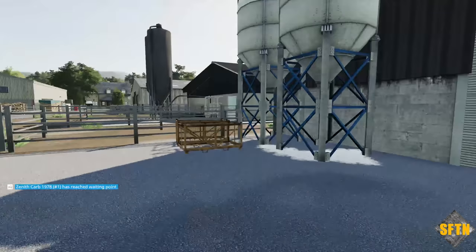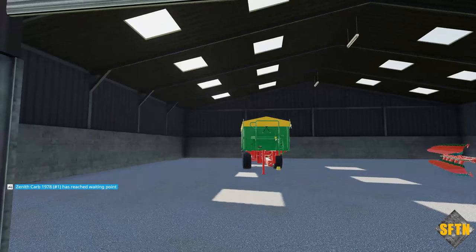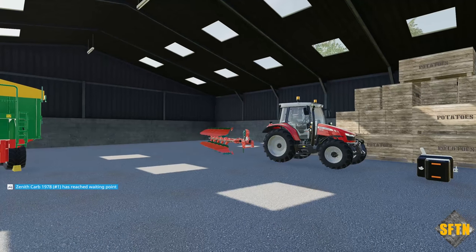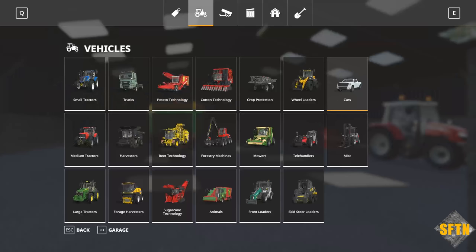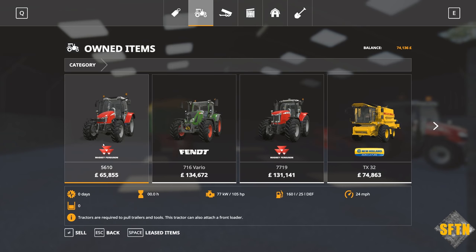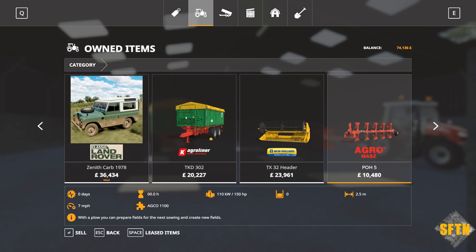Yeah, we've still got a lovely blend of old and new — old buildings alongside brand new shiny buildings. Let's have a look at what's in here equipment-wise. We've got a few things — we've got a Massey. We're always going to start with a Massey. A few bits of start equipment there. If we look at the shop, we've got quite an array to start with: two Masseys, a Fendt, a New Holland Combine — that's our Land Rover we just added in — and then a selection of equipment to go with it. Plenty to get going with.